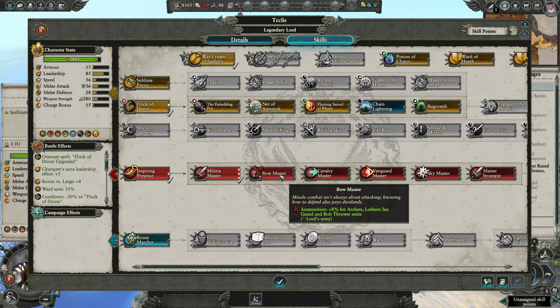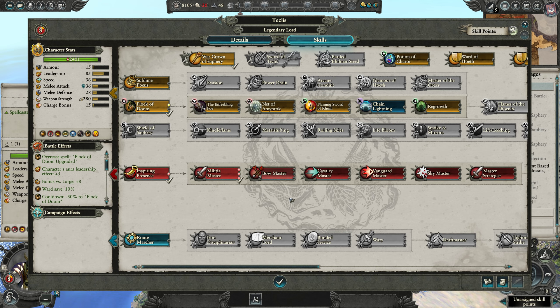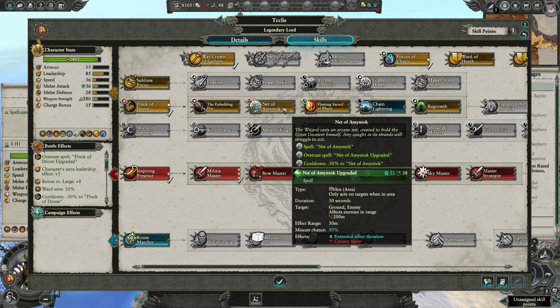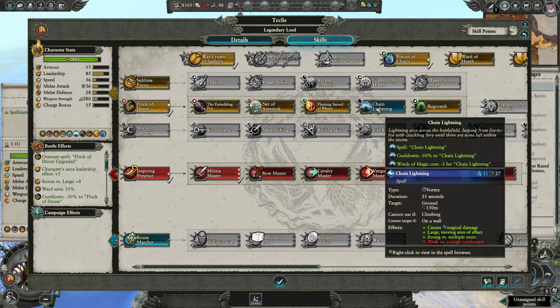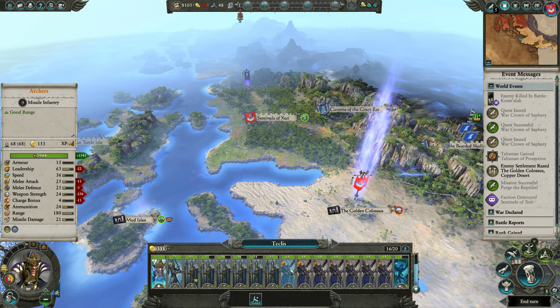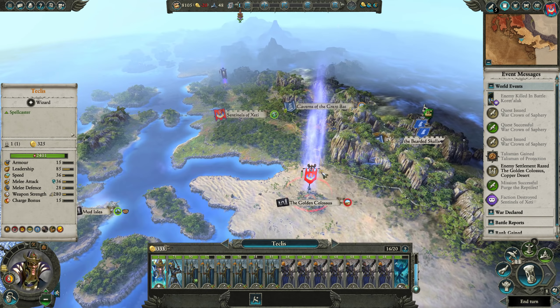Techless ranks up again. I'm going to do Bow Master, and let's get the Potion of Hoeth because it actually makes Techless quite a lot stronger. I'm also thinking about getting Chain Lightning and Net of Amontoc together — using the two in combination could potentially cause a lot of damage.